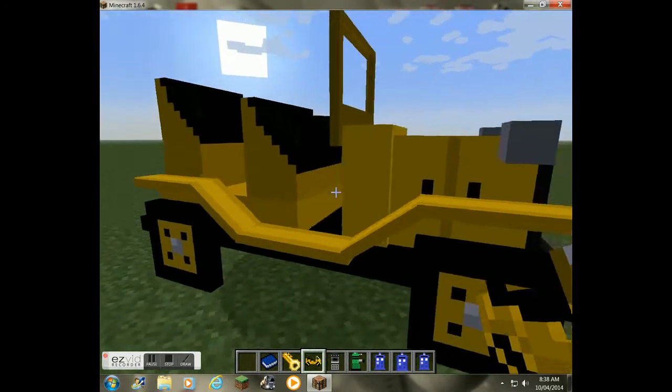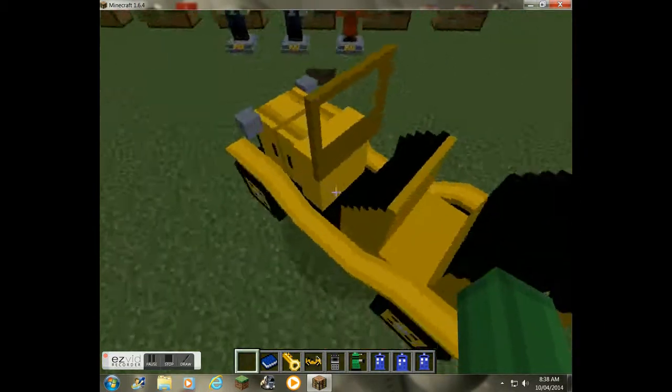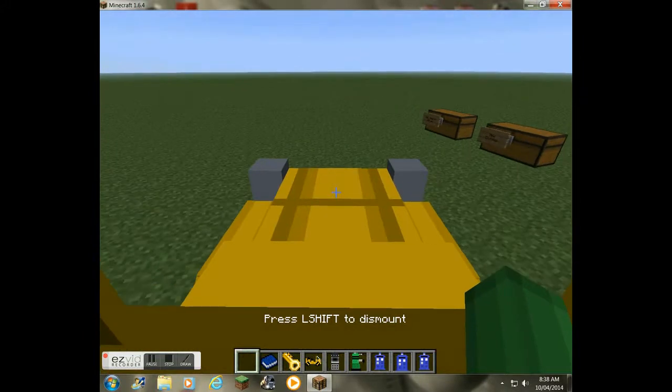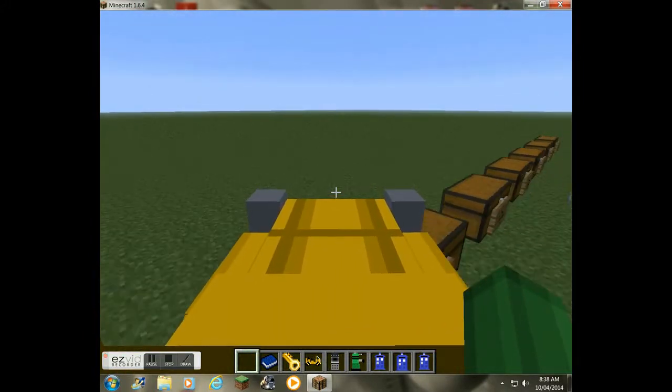You can spawn in Bessie. Basically, Bessie is just a vehicle that you can ride, as you can see. Just drive it around. Pretty cool.